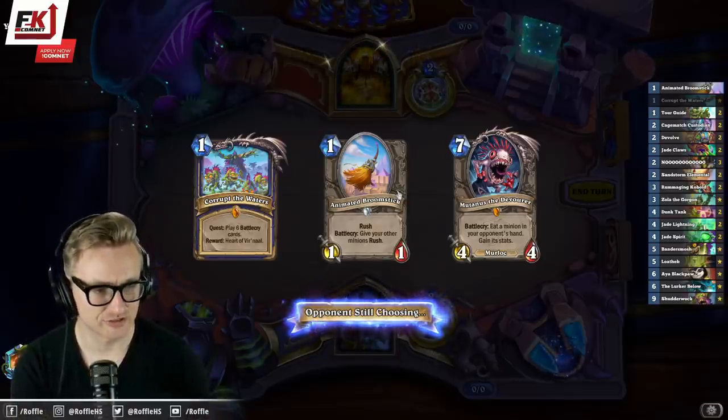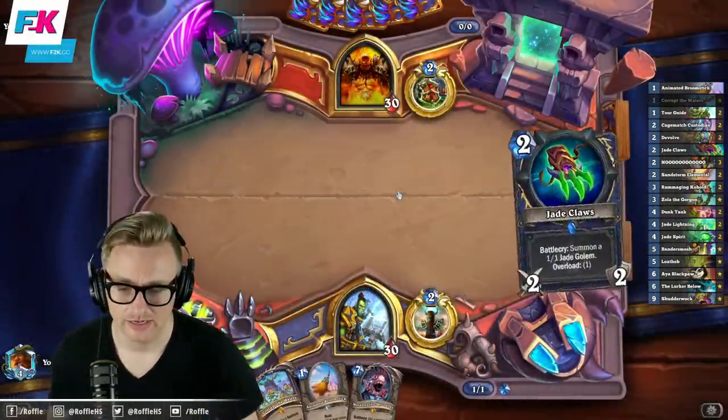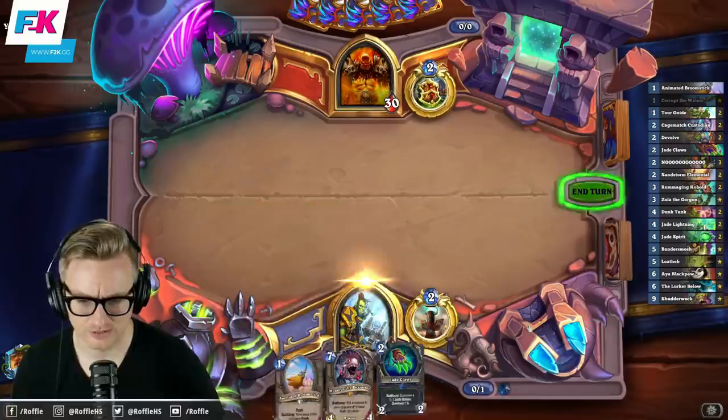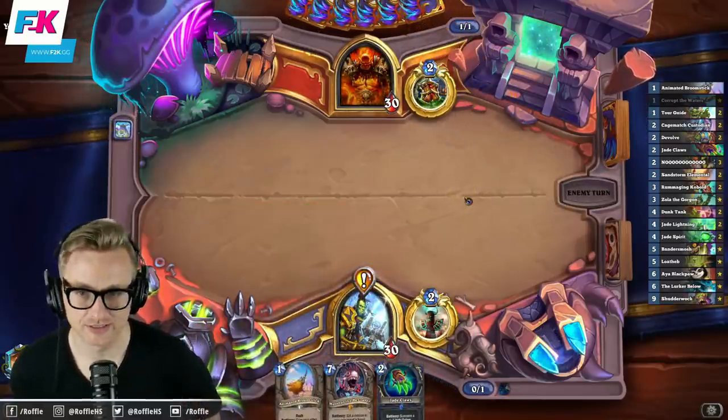In a normal infinite-style Shudder Shaman, that would fetch Grumble, wouldn't it? That's what I think a lot of people were eyeing initially, but I wanted to try this out. I haven't played Jade Shaman in a while, and it seems like it'd be fun.